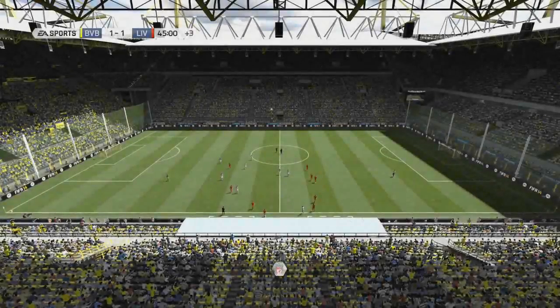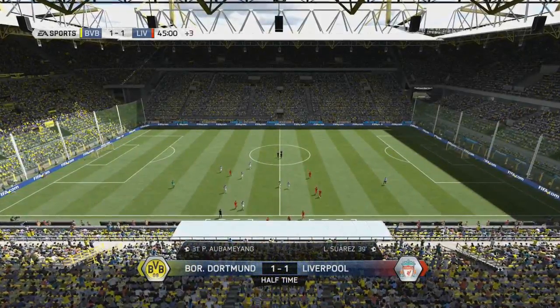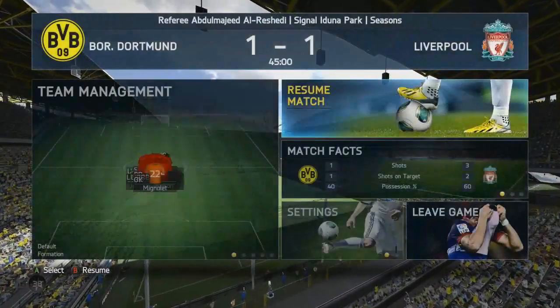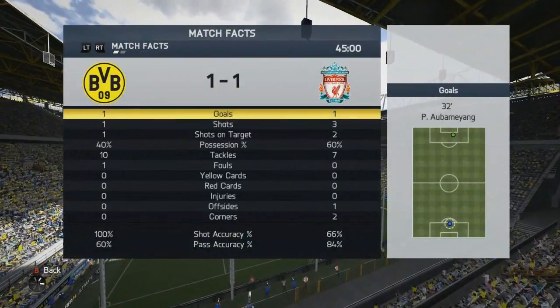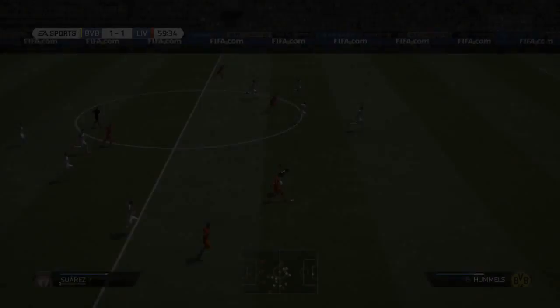So we're going in at half-time at 1-1, and you'll be able to see from the stats we didn't have too many chances, but we did have a lot of the ball. So for the second half, it was going to be a case of making sure that we used it more effectively, created more chances, and put the game to bed. As you can see, 60% possession in the first half.